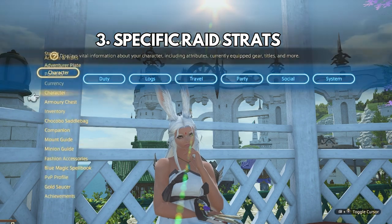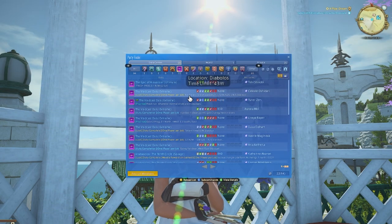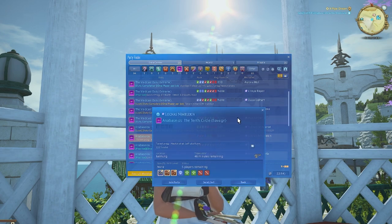Number 3 for endgame raiding is identifying specific strats for each mechanic. There are many raid fights where multiple strats can work, and most of the time during the first week or so, many come out. You might hear 'JP Strat,' which is usually what the JP server comes up with — aka Braindead Strat. These are all just placeholders for a specific strategy on a very specific mechanic.